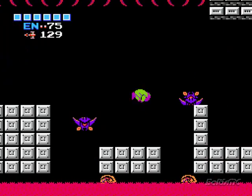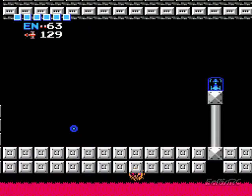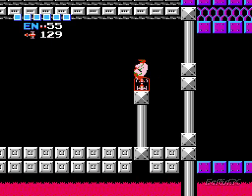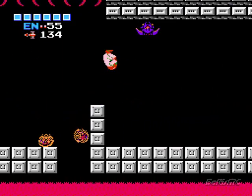Just use your screw attack to get through here, because these guys are nasty. Watch out for hidden pitfalls underneath the floor. Everything's out to kill me — nothing wants to be Samus' friend. No wonder she wants to destroy everything.